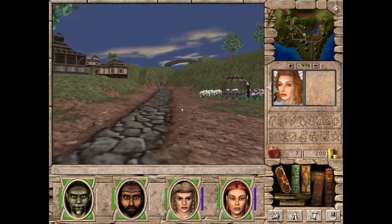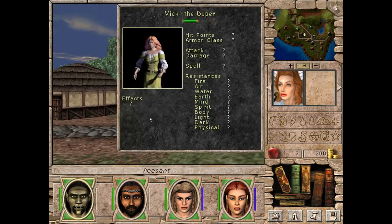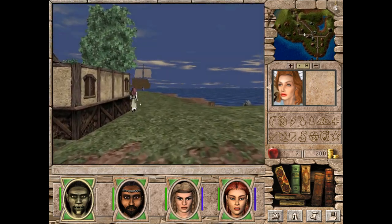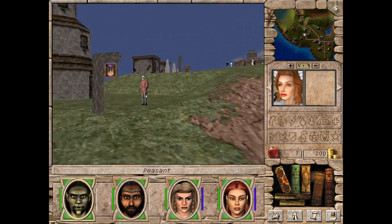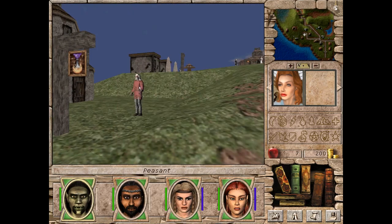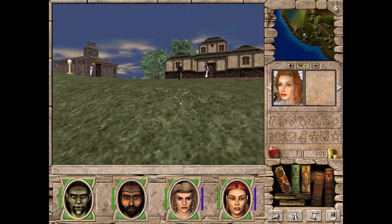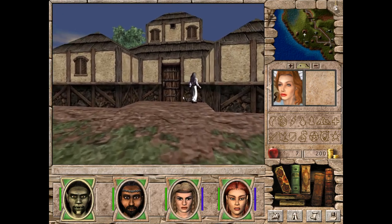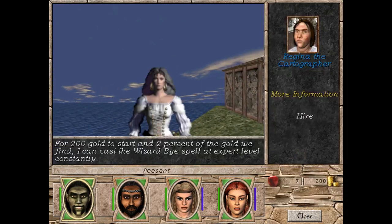Let's see who else is left on the island. That's a duper — helps you with trading, we don't want that right now. Peasant. Mr. Malwick, actually, is important for a quest — we'll talk to him, he's a named one. The fool. The healer. We really have bad luck — none of those are anybody that we need. Ah, there you go, it's a cartographer! We take her: 200 gold upfront and then she gets 2% of the gold that we find, but she can cast the Wizardize spell at expert level, which is actually quite nice. Let's hire her.